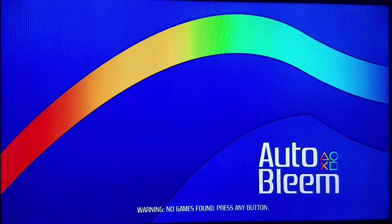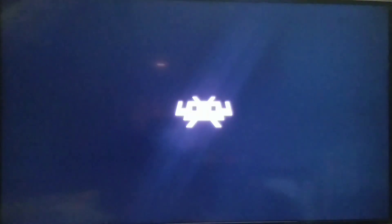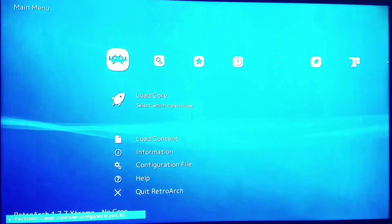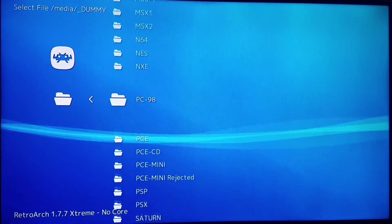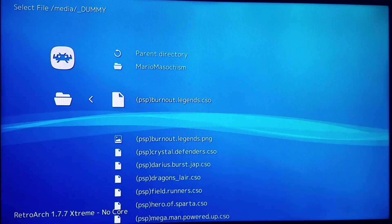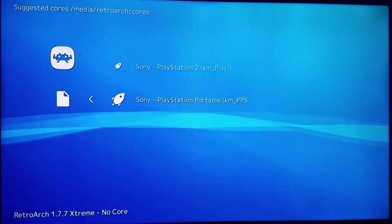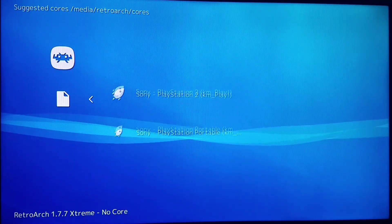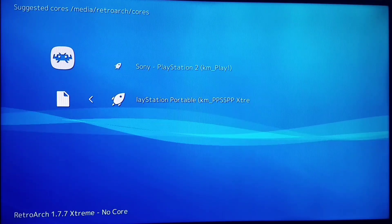We're going to come back in and demonstrate the benefits of PPSSPP Extreme, which works so much better with GL Core. We're going to do two prime examples of stubborn games — going to Low Content Start Directory Dummy. These are two of my favorite games to play on the core. We've got Burnout Legends, which is incredible — we're going to do that one first. We're also working on PlayStation 2 but it's not fully there yet.